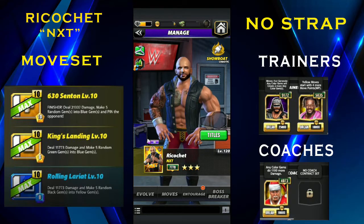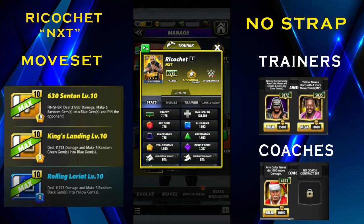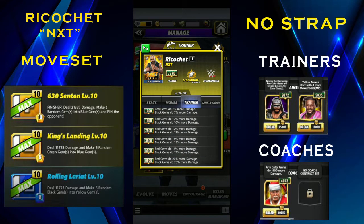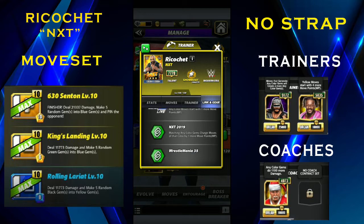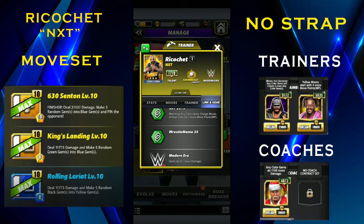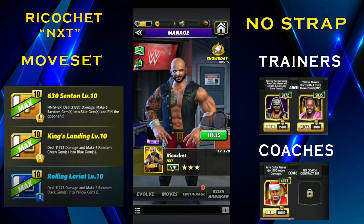He is a Showboat. Let's look at his card. Trainer bonus at 9000: his red gem is going to do 20% more damage and black gem is going to do 20% more damage — really useful as a trainer, but if he was a coach it would be much better. He has links with NXT, Smackdown NXT, 2019, WrestleMania 35, and the Modern Era, and doesn't have any specific gears.